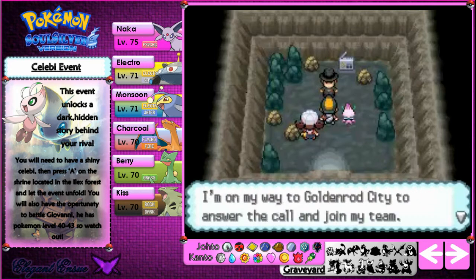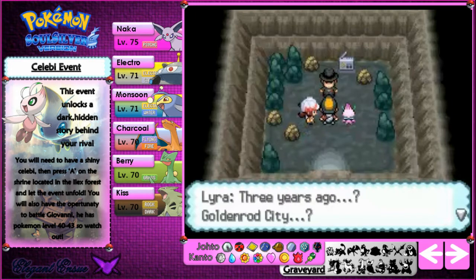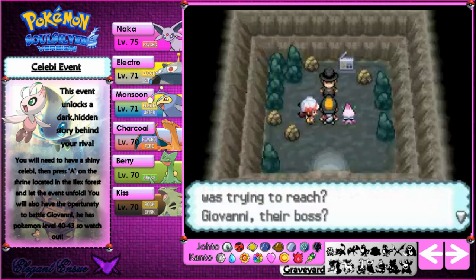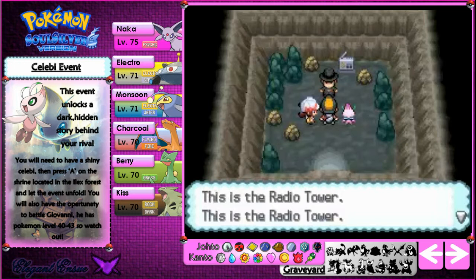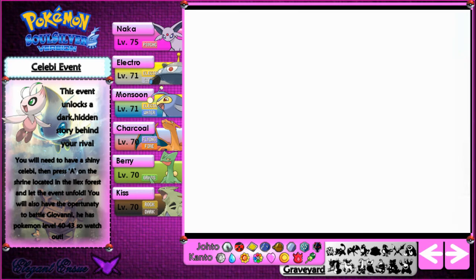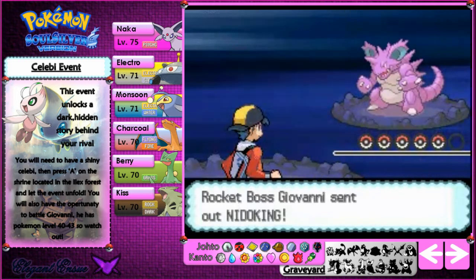Giovanni says: 'You have a certain look — reminds me of a kid who stood in front of me three years ago.' This is more present times but a little bit in the past. He says he's on his way to Goldenrod City to answer the call and rejoin his team. Could this be the one the radio was trying to reach? Team Rocket had occupied the radio tower at Goldenrod City. 'We are pleased to declare — Giovanni, can you hear us? My old associates need me. We will not repeat the failure from three years ago. Team Rocket will be born again and I will rule the world.'